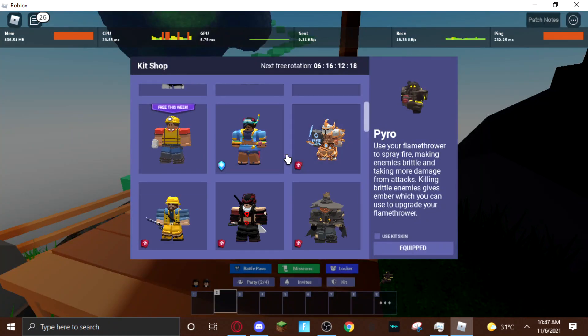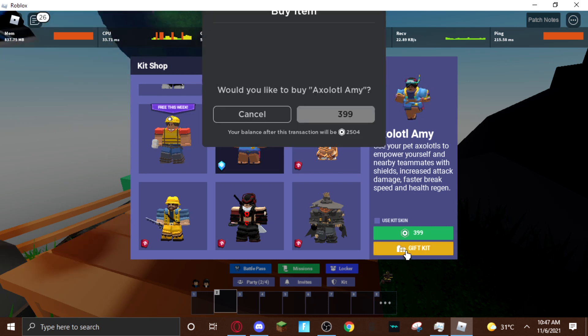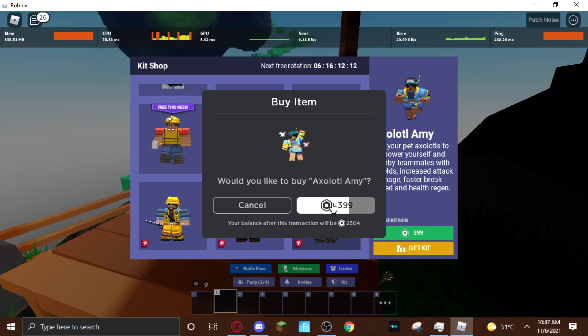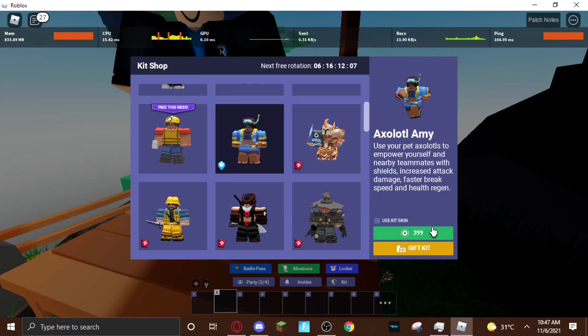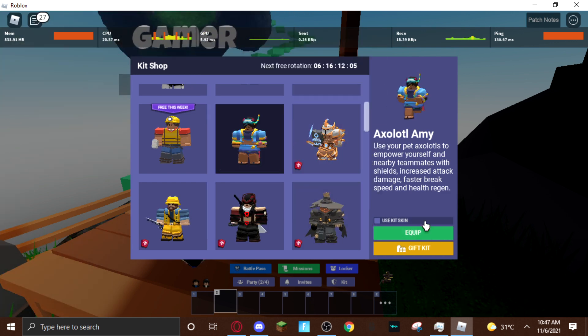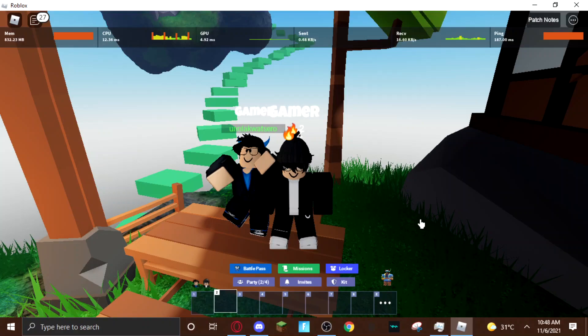We're going to go to custom matches and first I'm going to buy the Axolotl Amic. Now that I got it, let's just equip it. And yeah, this is my skin. I don't really want to use it — it's not that good for me anyways.